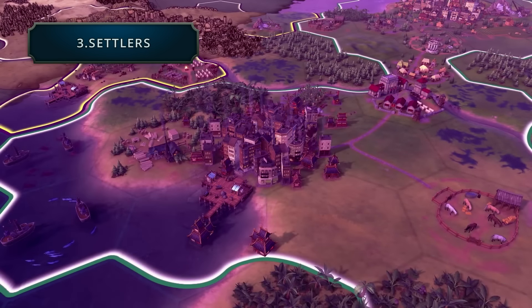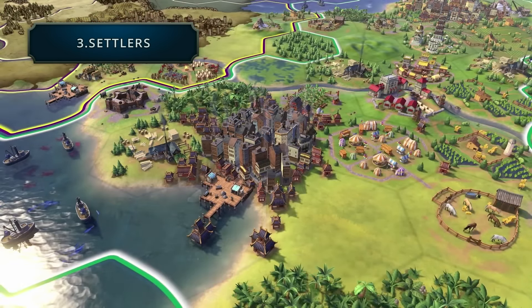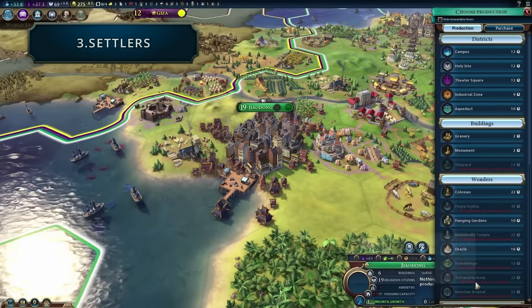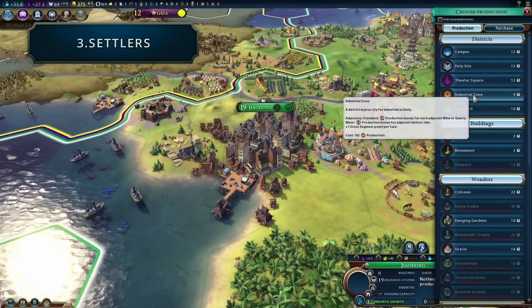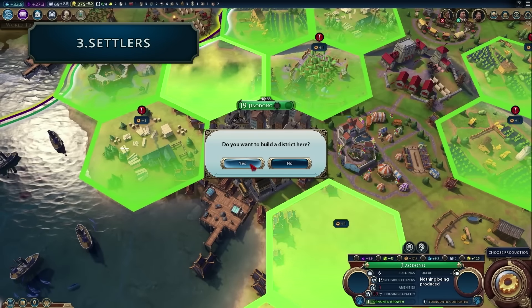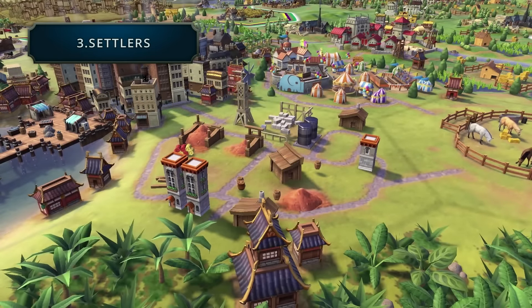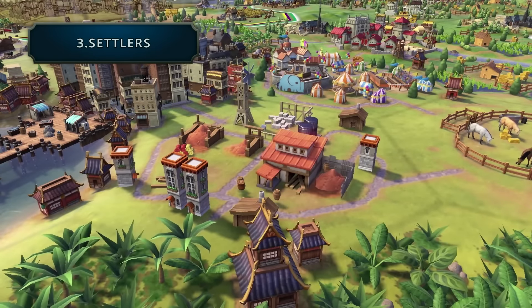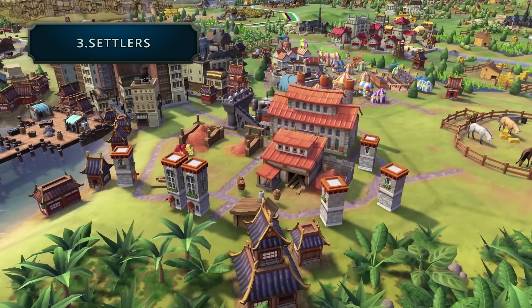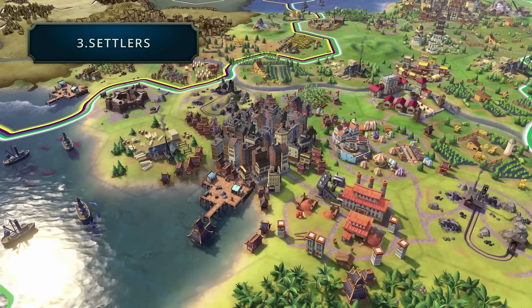On a side note about settlers: we've also seen a settler be captured and then retaken, and it did not convert into a builder — though I'm not sure if this will stay in the final release. Another side note on cities: capturing a city doesn't seem to halve its population anymore. So a city changing hands a couple of times won't completely ruin it like it does in Civilization V, which I think a lot of people are going to appreciate.